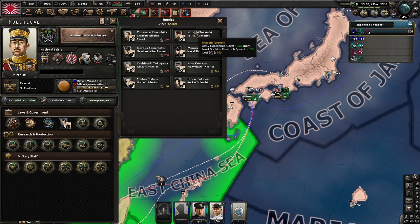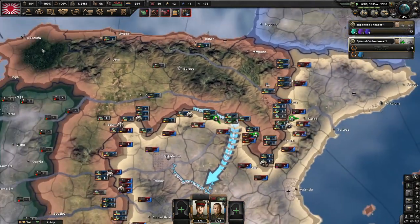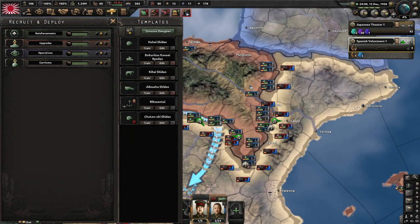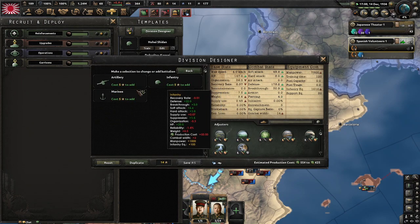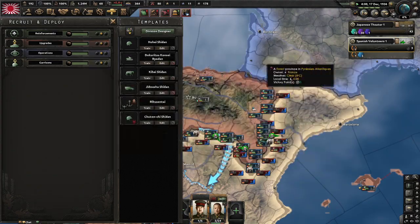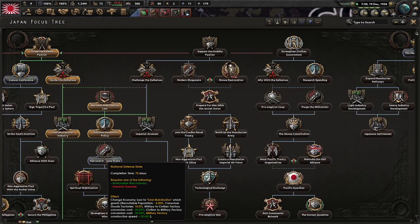As the next policy, we will go for Free Trade. Because it is a multiplayer game, you can ask Germany for trade backs — meaning if you buy something from him, he buys something from you, so you don't lose factories but still get the materials you want. I am also using the XP from Spain to improve my marine template, going for the 14-4 marine template.